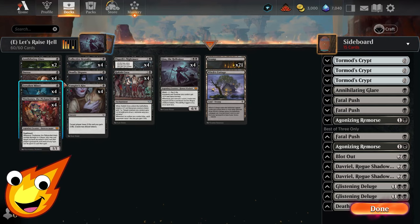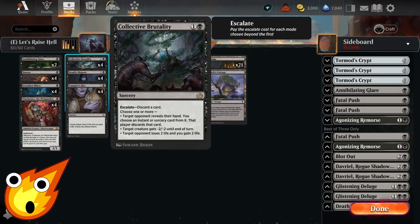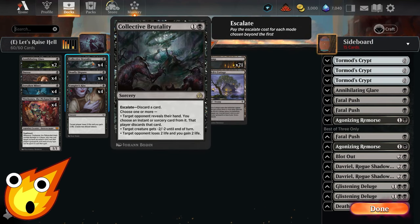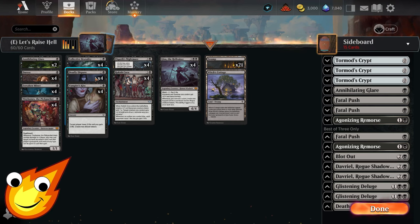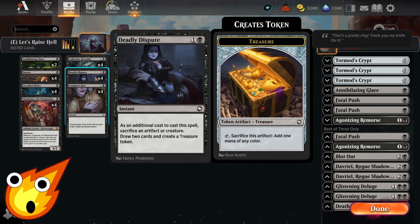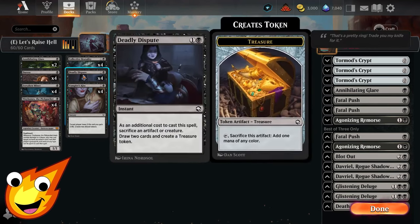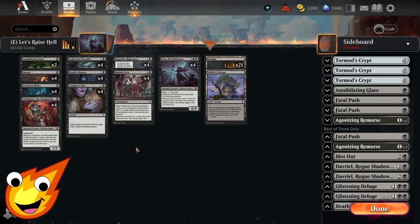In the two-drop slot we have Collective Brutality, which works very well for this deck — just note that escalating it by discarding cards won't get additional value out of Gisa. We also have Deadly Dispute for ramp and card draw, and Vampire's Kiss, which helps with life gain and drain by generating blood tokens to filter through the deck. You can sacrifice those blood tokens to pay for Deadly Dispute and Annihilating Glare.